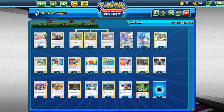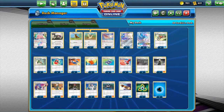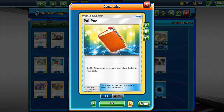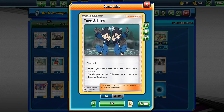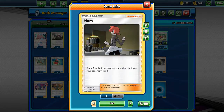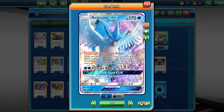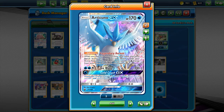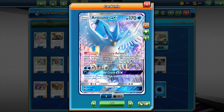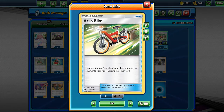Jirachi's Stellar Wish will allow them to grab a item, trainer, or supporter — basically any of those key cards. Articuno is their answer if you build up a lot of energies on one Pokémon: they can use Legendary Ascent to switch it into the active position, attach a Water Energy, and then use Cold Crush GX to discard all energies. So you have to be careful of that as well.